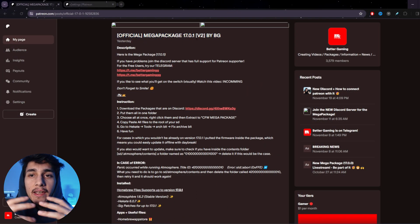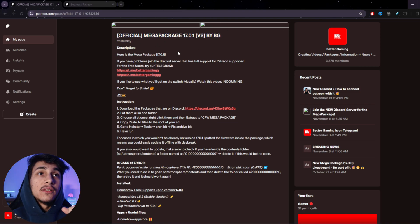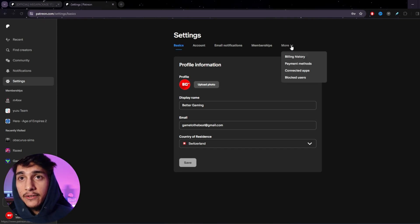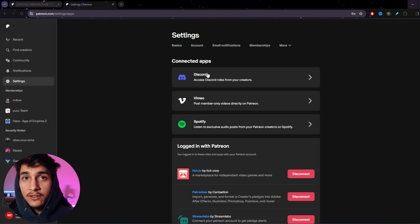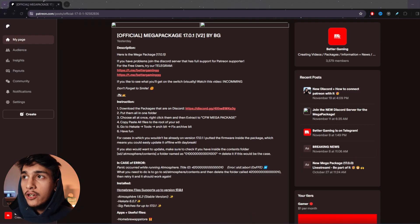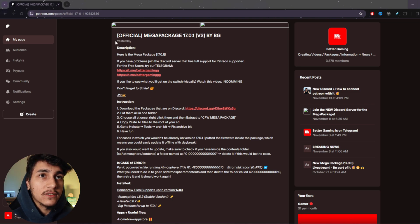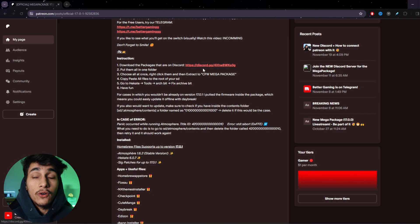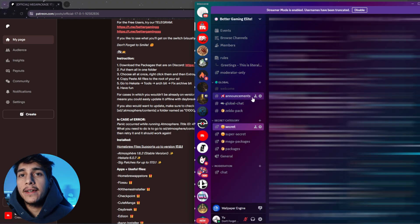If you are joining our Patreon program now, or you are already inside the Patreon program, you first need to go into your settings, click on 'More,' then 'Connected Apps,' and connect your Discord account. Then you will automatically join our Discord. If not, you can go to the link in the description, click the Discord link, and join our Discord that way.